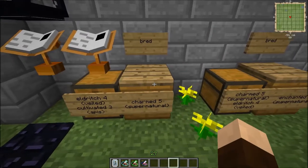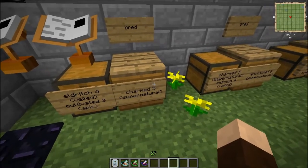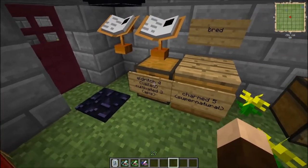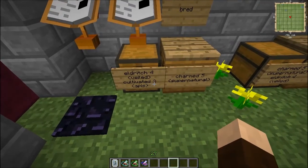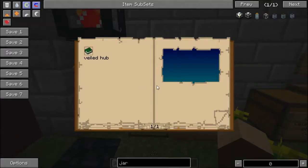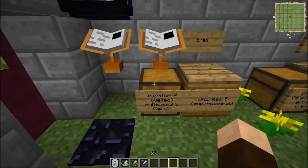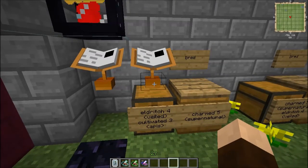The first bee in this branch is called the Charmed Bee, and it's a level 5 — meaning it is five levels removed from any hive bee or basic level 1 bee that you can get. The reason it's level 5 is because the Eldritch, one of its components, is a level 4, and that's what I'm going by to get to level 5. The Eldritch Bee is from the Veiled Branch. If you need to know how to make the Eldritch Bee, you can either go watch my Veiled video, or download this and look through the book yourself.